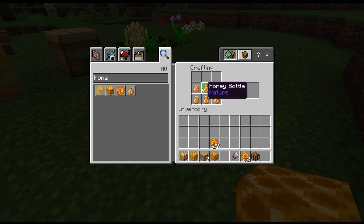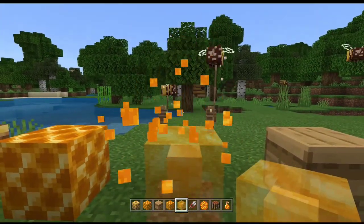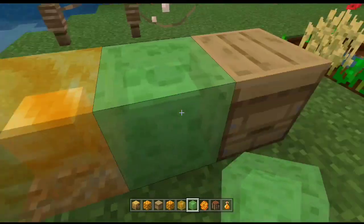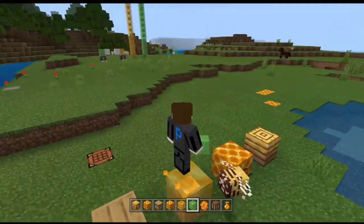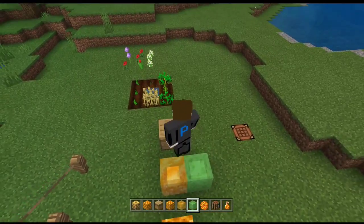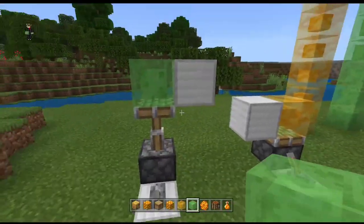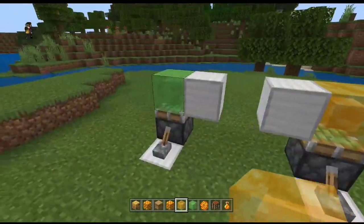We also have the honey block! It has the same texture as the slime block. The cool thing about this block is when you jump on it, you can jump higher — it's the opposite of the slime block. The slime block makes you bounce; the honey block is sticky. I made a sample here: the slime block can push blocks, and the honey block does too, just like the slime block.